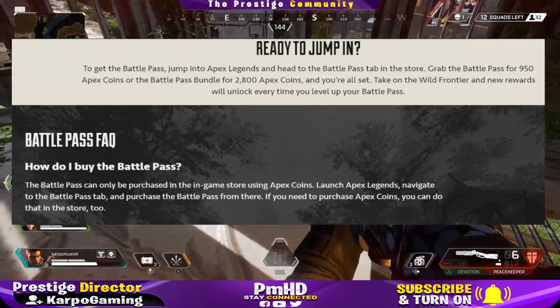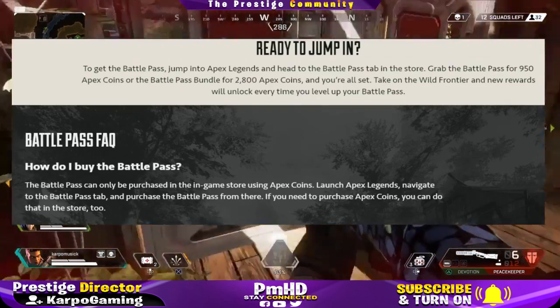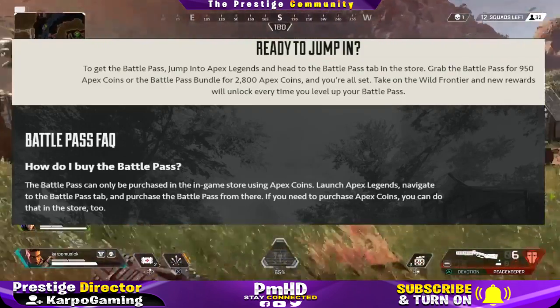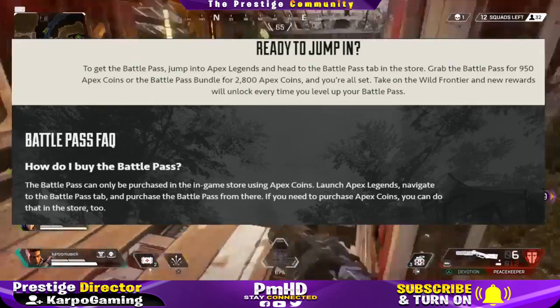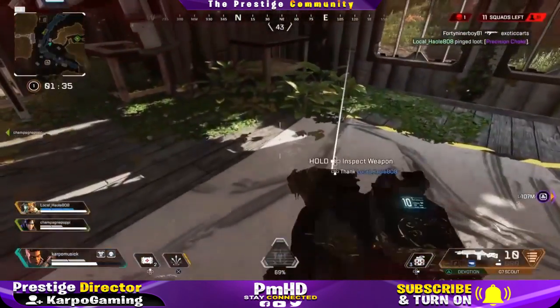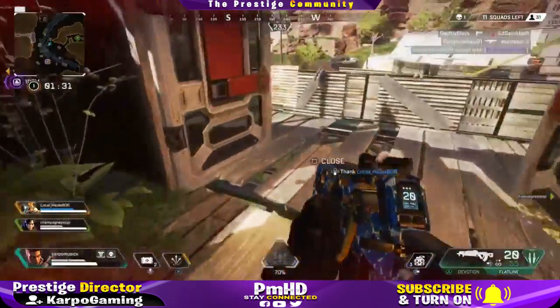Here are some FAQs. How do you buy the battle pass? The battle pass can only be purchased in the in-game store using Apex Coins. Launch Apex Legends, navigate to the battle pass tab, and purchase the battle pass from there. If you need to purchase Apex Coins, you can do that in the store too.